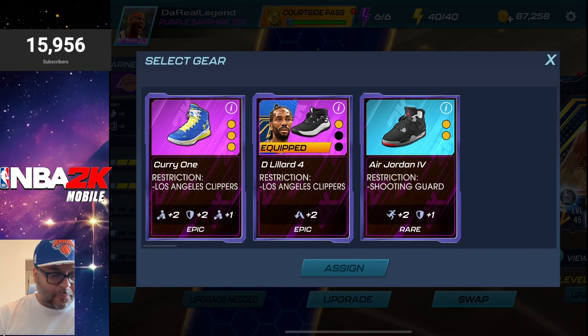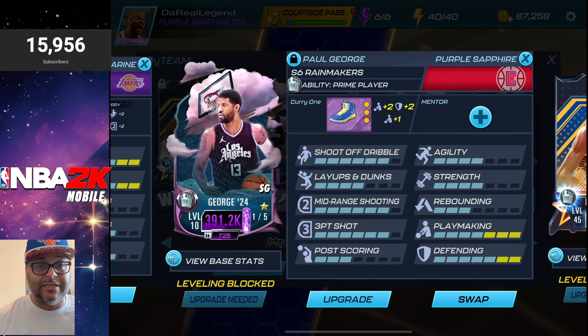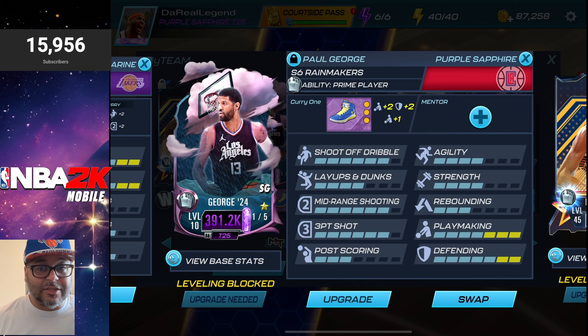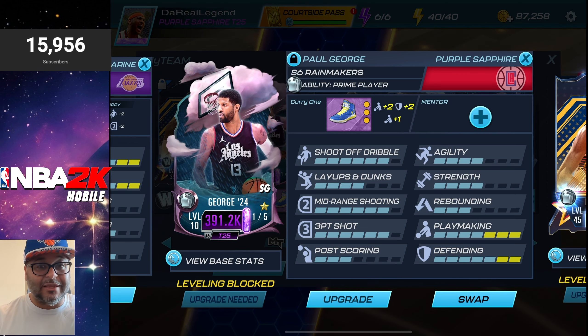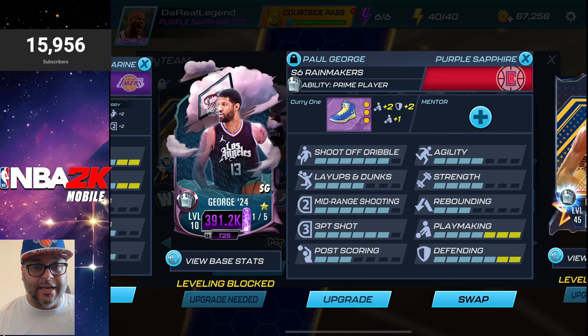The shoes we have already built up for Paul George are the Curry ones for the Los Angeles Clippers. This allows us to max out playmaking, it maxes out defending, and then we still got the boost of shooting stats as well. So when we do make our mentor, I'll be sure to focus on layups and dunks and agility.